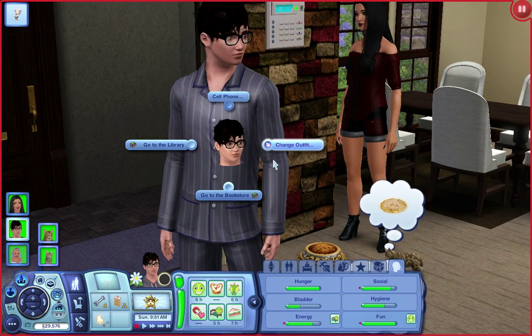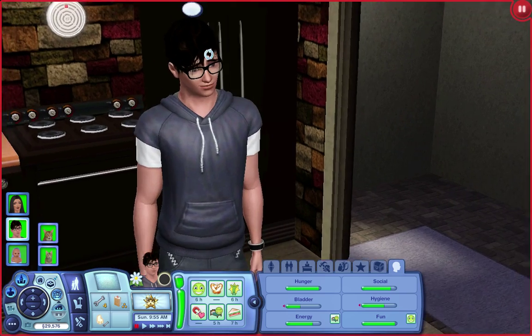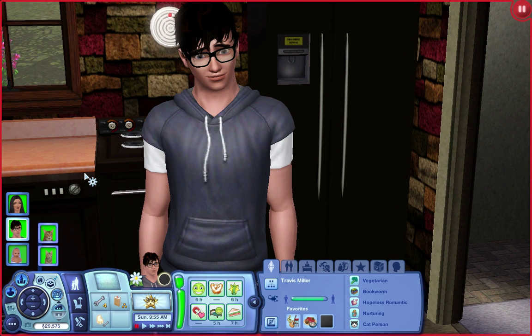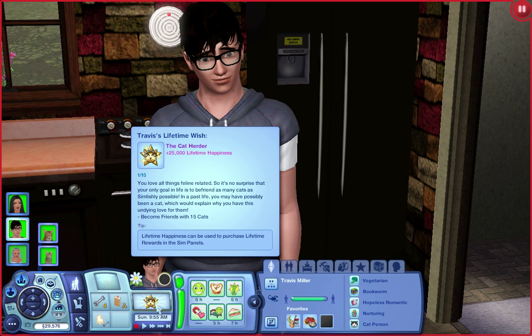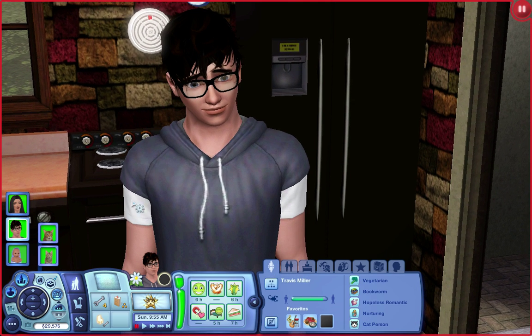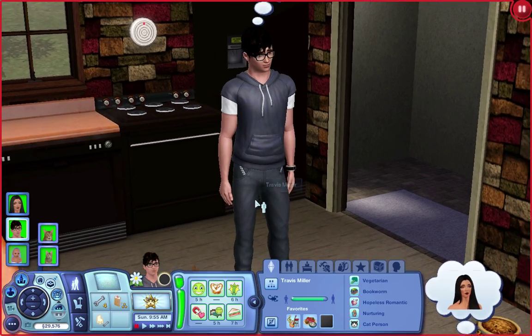And then this is her husband - if he could just change his outfit that'd be great. This is Travis Miller. He was from a quiet town and was kind of the nerd of the group. He's a vegetarian, bookworm, hopeless romantic, nurturing, and a cat person - so they have some things in common. He also wants to be a cat herder. He's a Scorpio, aging up in three days so they're a few days apart. He loves songwriter music, spaghetti with veggie sauce, and the color black as well. They're kind of opposites in some ways personality-wise - he's that nerdy quiet one, but he is pretty athletic, so he's cute now. They both moved to Meadow Glen and found each other - opposites attract.